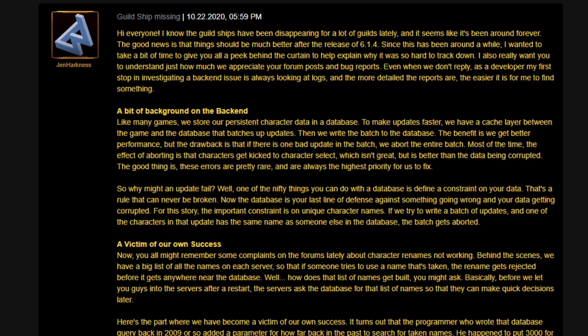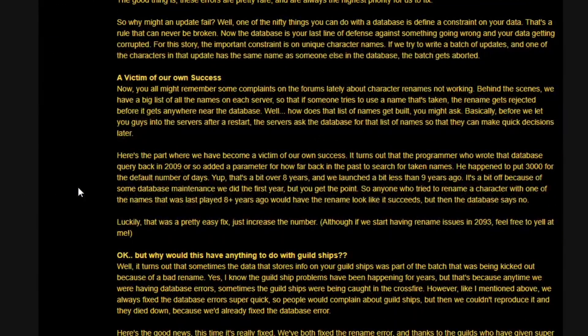'For this story, the important constraint is unique character names. If we try to write a batch of updates and one of the characters in that update has the same name as someone else in the database, the batch gets aborted.' I can sort of understand that — the code sees there's something with the same name and goes wonky. At least that's what I'm getting from this.